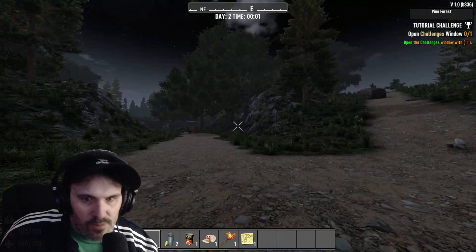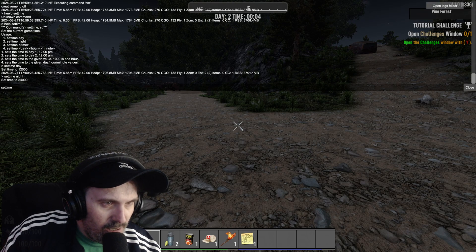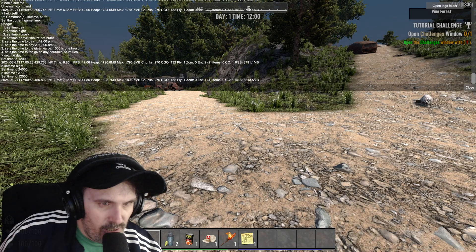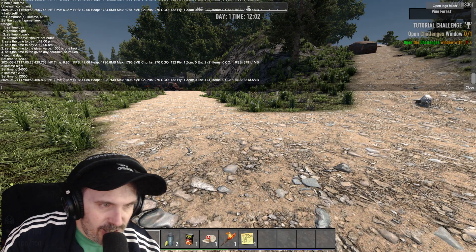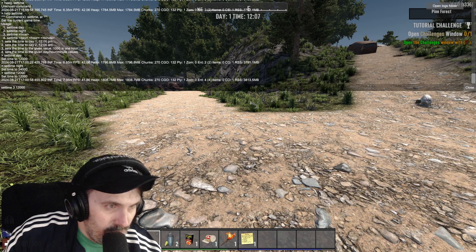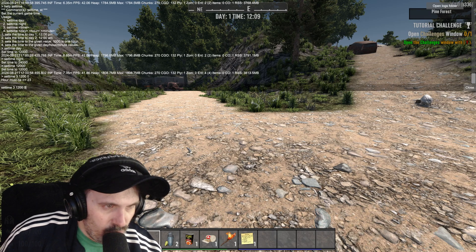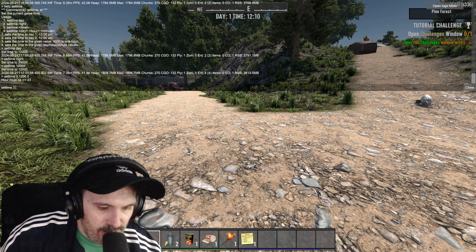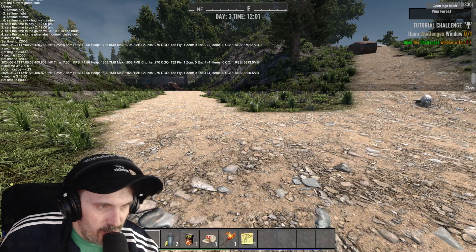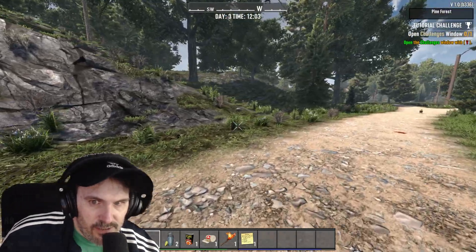You can see it's completely nighttime now. We can also do 'settime 12000' to set it back to noon. You can also change the day — so 'settime [day] [hour] [minute],' for example 'settime 3 12 02' to set it to day 3 at 12:02. I can hear a zombie but I should be in invisible and god mode so it's no problem.